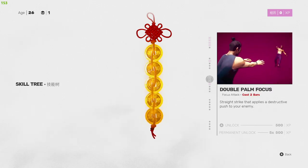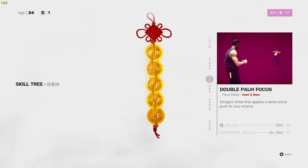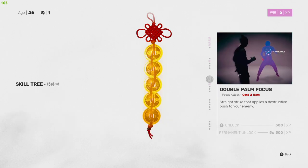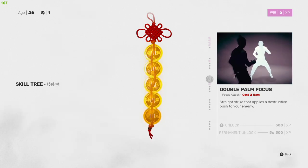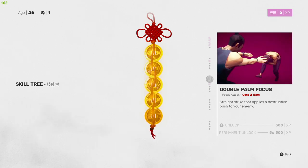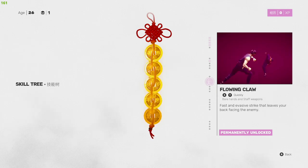Next up is Double Palm Focus — two bars on the focus attack bar. It's a straight strike that applies a destructive push to your enemy, sending them flying, though it does not knock them down. I don't really like this one, though it is cheaper at 500 experience, so that's something to consider.